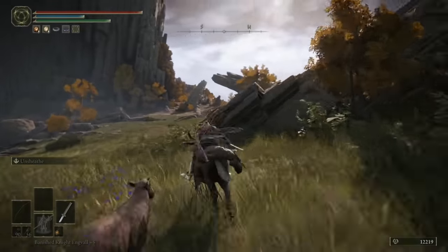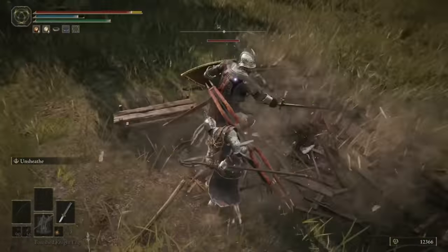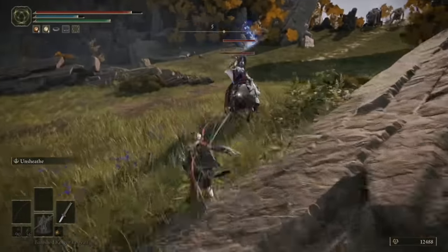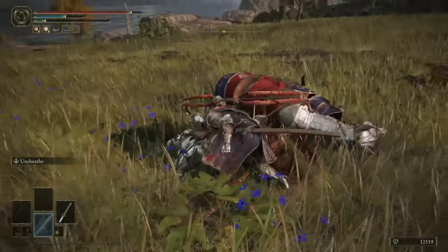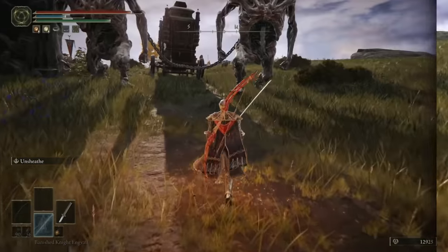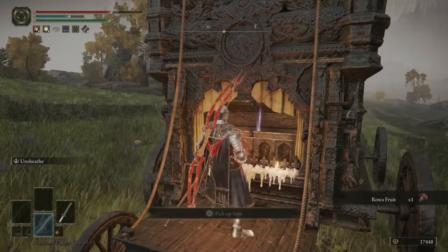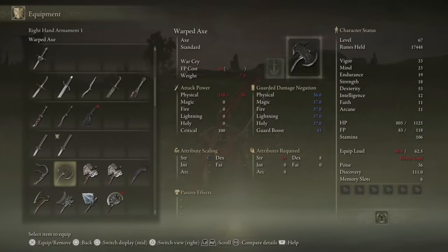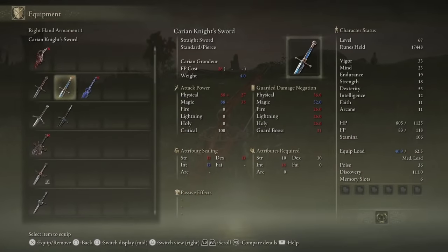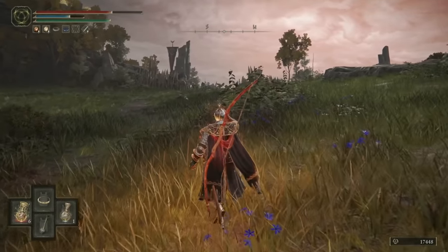There isn't much above us. Start heading south and you'll come across a campsite with a few knights in it. Deal with them and be careful to watch out for the Royal Knight patrolling on his horse as well. Once you've dealt with them, further south still, you should see a caravan patrolling. Kill the giants and clear out everyone else guarding the caravan, and you'll be able to help yourself to the Carian Knight's Sword. If you like straight swords but you're going for an intellect-based build, then this is absolutely perfect — looks really cool and scales with INT. It's a pretty solid sword.